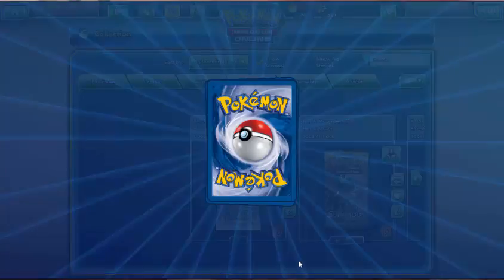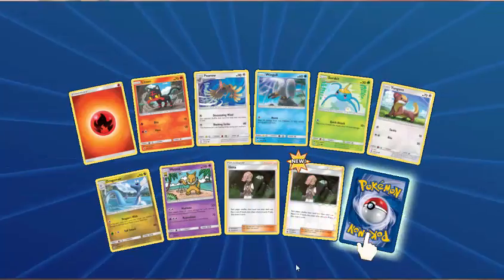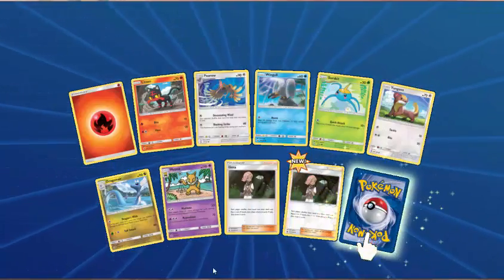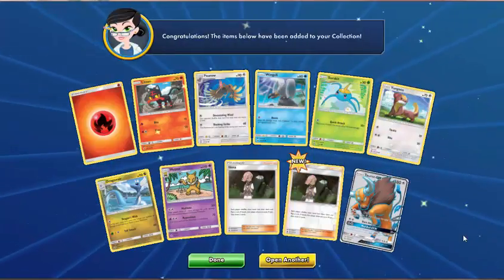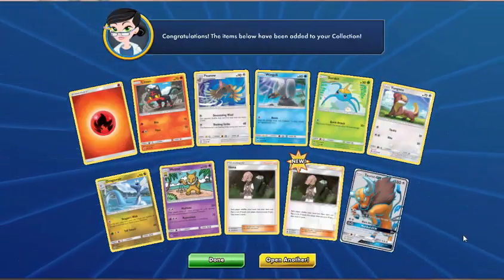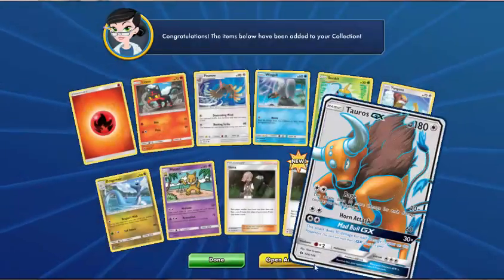Next pack — Fire Energy, Litten, Ferow, Wingull, Surskit, Yungoos, Dragonite, Hypno, Illima — Reverse Illima. And the rare — another Full Art Tauros! Oh my god! Second Full Art Tauros. That's cool.